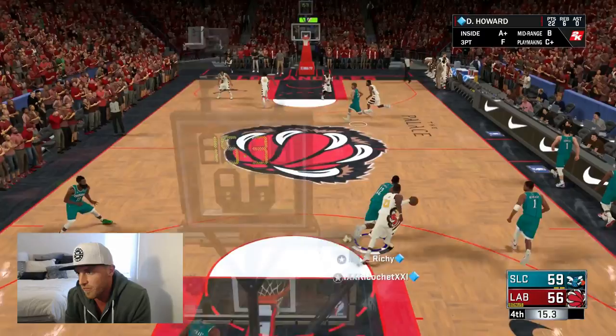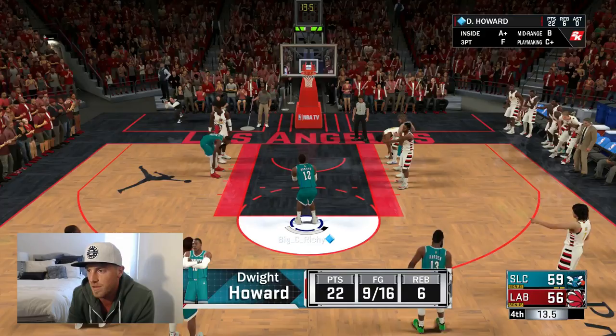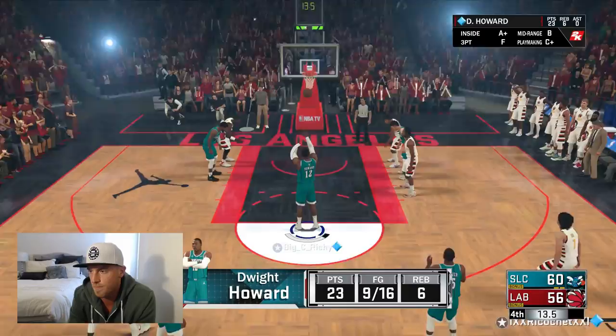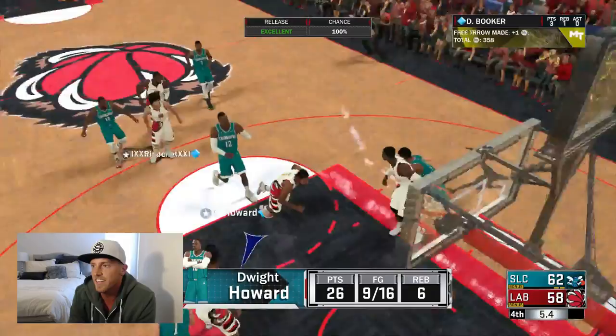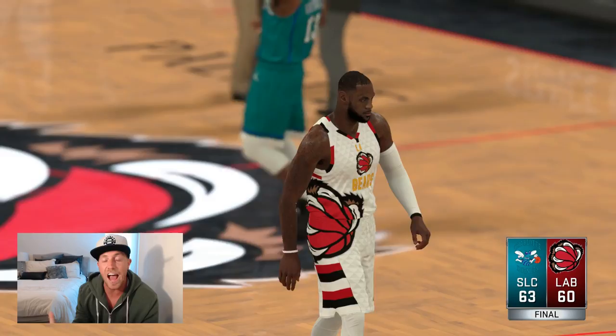We're only down three. Dwight Howard — get up here for your free throws. The person that's going to save this game in the clutch is going to be my Dwight Howard with his new free throws. Cherry on top! This 82 free throw — it doesn't miss. Green bean, cherry on top number two. That is the game.